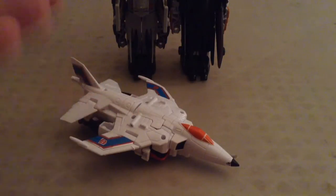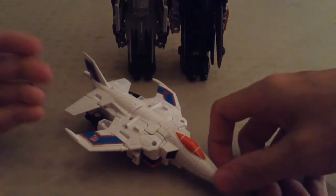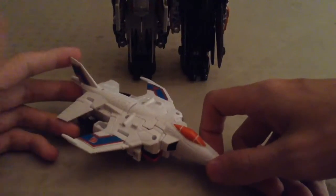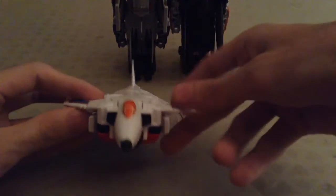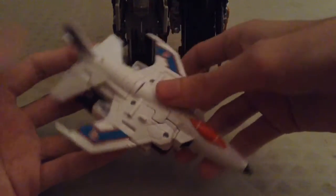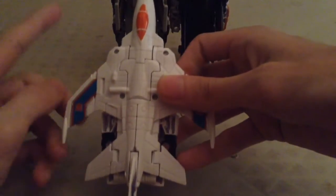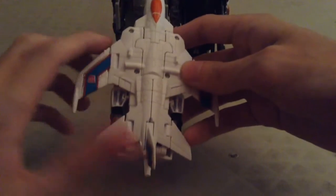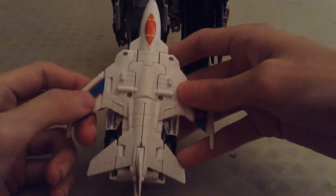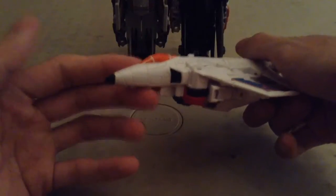Or as we all like to know him as Slingshot. As you can see here, I have him in his vehicle mode, and he is pretty much a straight repaint slash retool of Firefly, aka Fireflight. Very G1 accurate paint scheme, looks very good, a lot of nice molding detailing. The red plastic on Fireflight kind of makes things difficult to see. He has a blue stripe with red stripes on the outside with the tampo-graft Autobot insignias, and of course the orange cockpit as well as the black nose, much like Firefly.